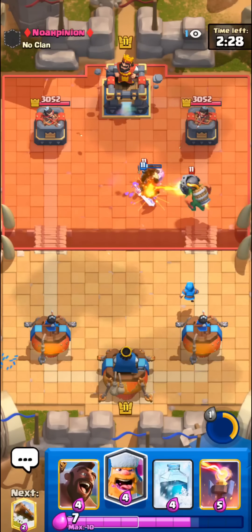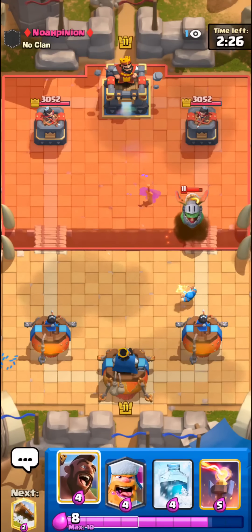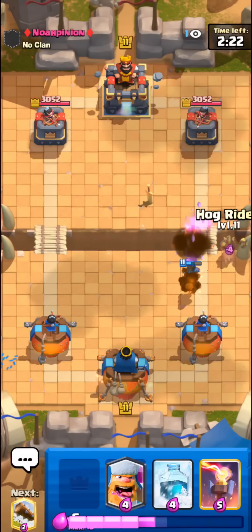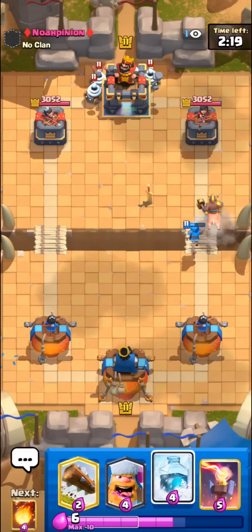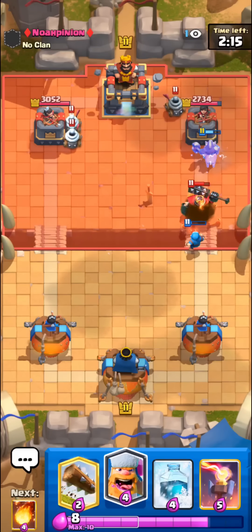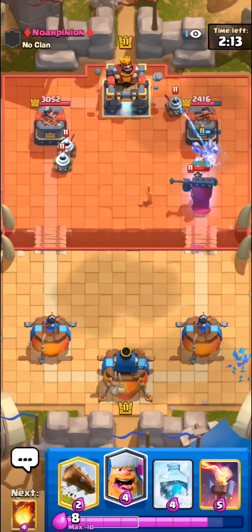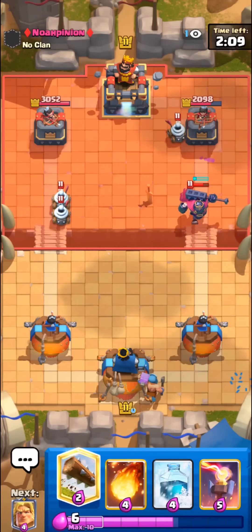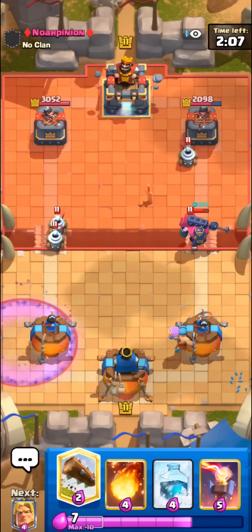Hopefully it's lava because we do have really good air responses — fireball to kill air support troops, wizard to splash stuff down, and inferno tower as well. But looks like he has zappies, so I guess it's gonna be a graveyard deck. This could be a little interesting since we don't have poison or anything in this deck, but golden knight should be pretty good against graveyard.